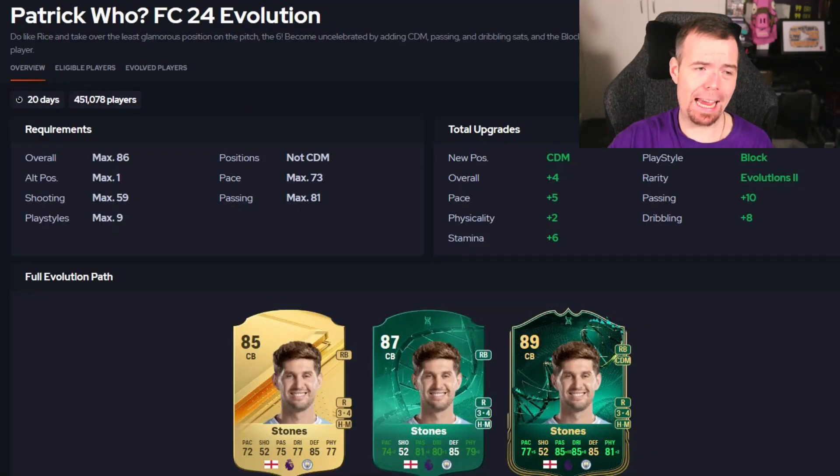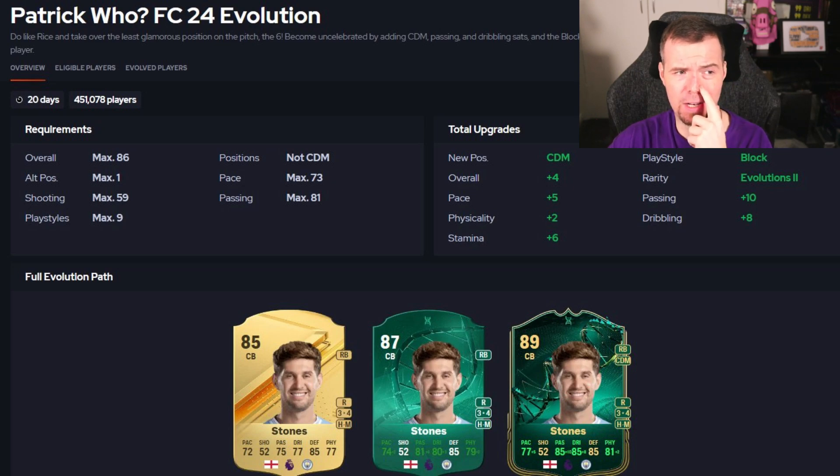We actually have another good evolutions and I tell you there's some stackers - whatever you want to call them. We have the Patrick Who, weird name, don't get me wrong. They're calling it Patrick Who. The description says do like rice and take over the least glamorous position on the pitch - the CDM.